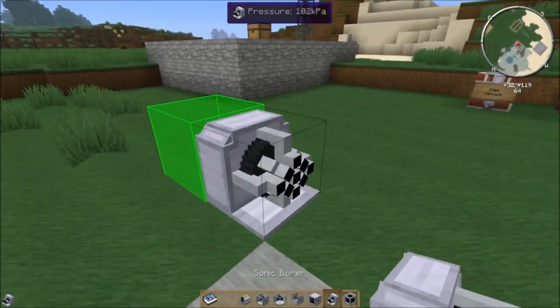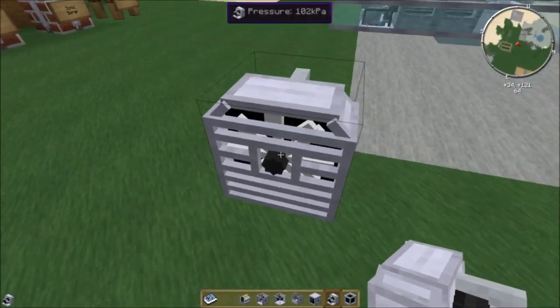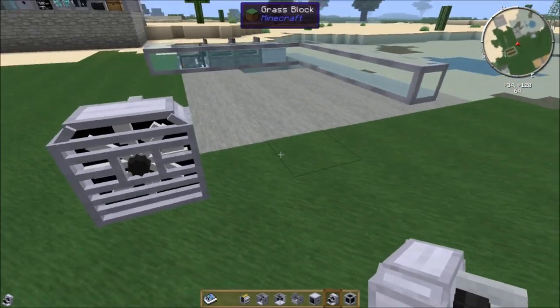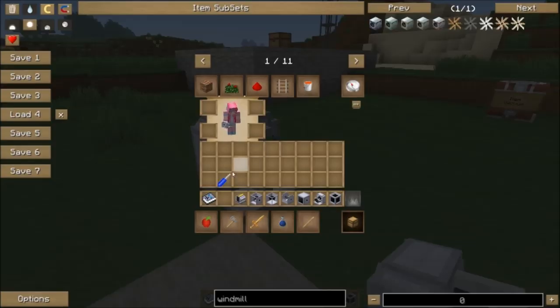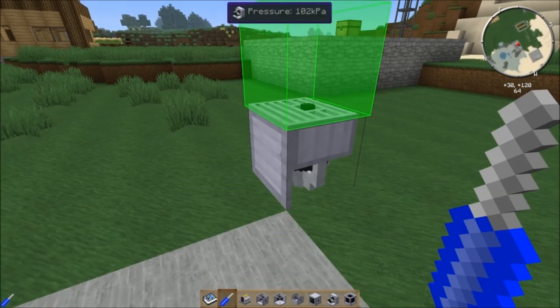It's pretty cool looking — I like it. It's a big gun, which is basically what it is. It receives power from the back, in whichever direction it happens to be facing. Because if you notice, I can point it in any direction, including up and down, which is great.